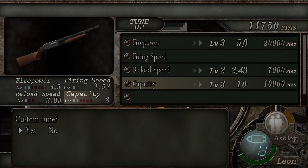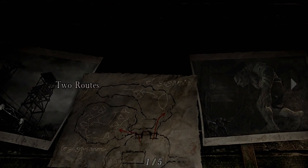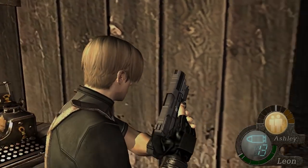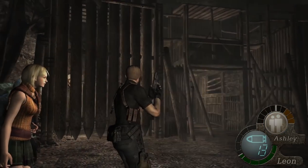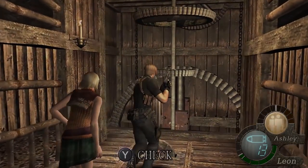This is the shotgun. Capacity — yeah, capacity. So now we have 10 rounds capacity for the shotgun. Like you see here, we also are walking around with Ashley, which is the President's daughter. In this mission coming up, you have two paths you can take — the longest path or a short path which makes you fight the giant, which is kind of hard. I'm going to go ahead and start with the left path, which is the longer path, I think.